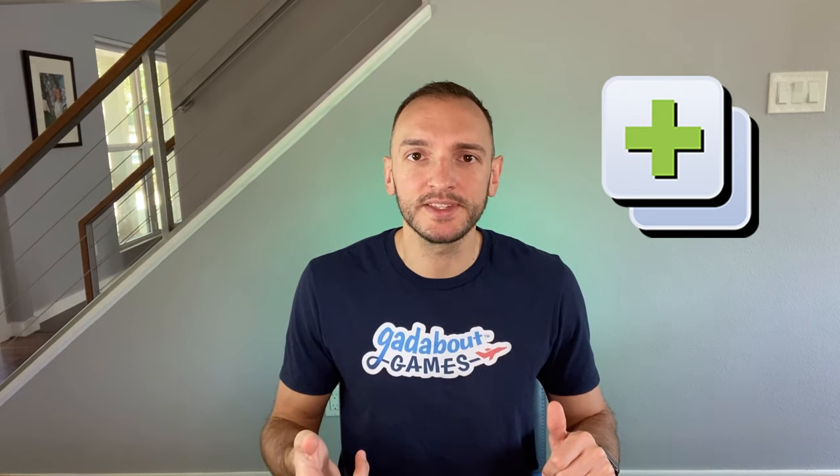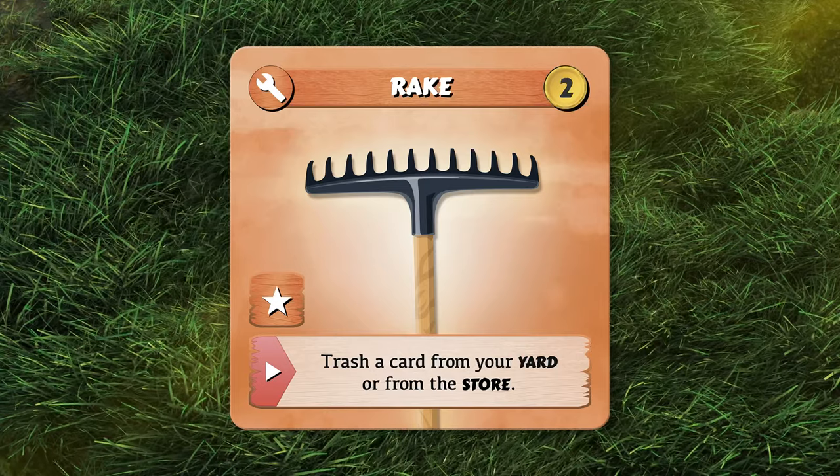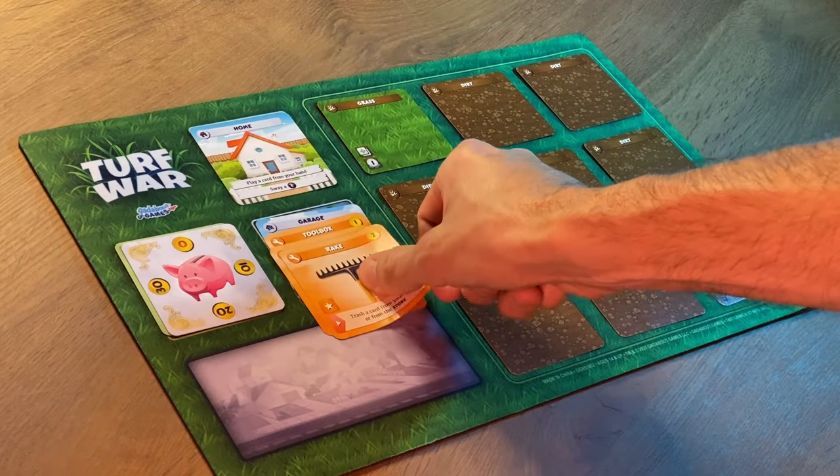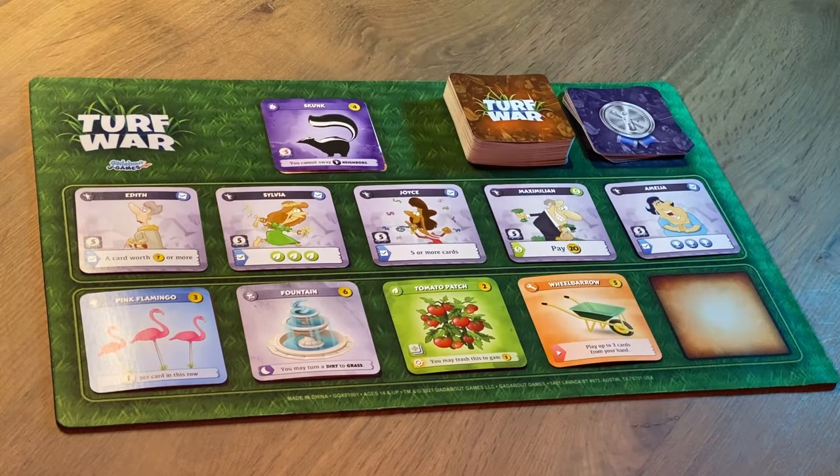Anytime that you see that green plus sign, that's a space where you can now add an ornament, a feature, or a plant card that's going to help improve your yard. For my second toolbox play, I have the rake in my hand. The rake lets me trash a card from my yard or from the store. There aren't any cards in my yard, but I don't like that pest hanging out in the store, so I'm going to play the rake from my hand, putting it in my garage, and trashing that nasty skunk from the store. Now I'm out of cards in my hand, I can't play any more cards, and I can't sway a neighbor yet using home's other action. So I'll pass over to my rival.